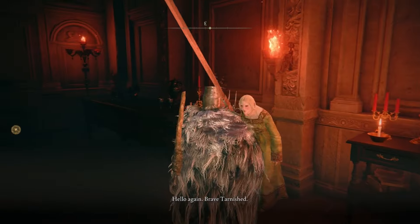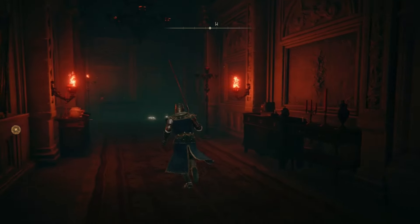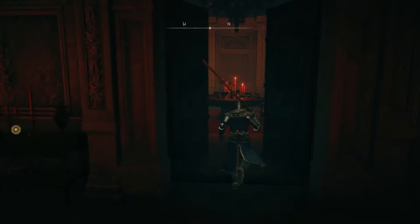Talk to Rya if you have not yet, and after you talk to her, reload the area at the Site of Grace — she'll be in a different room altogether. Run back down the hall and she'll be on the right side in her snake form.